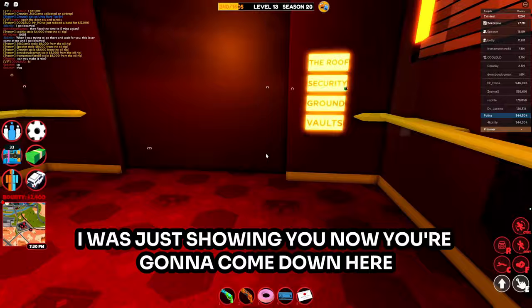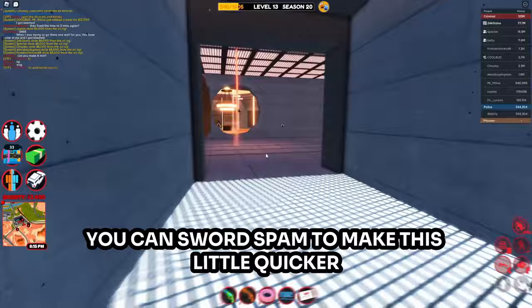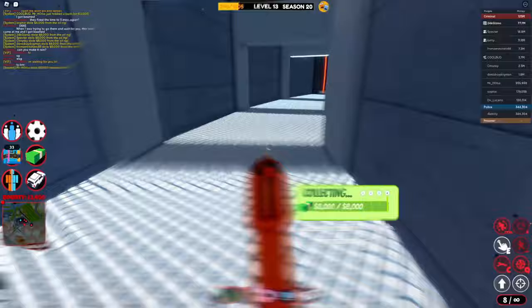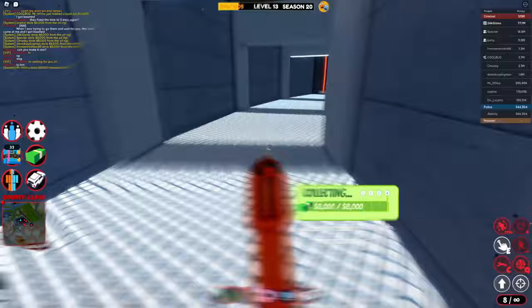Now come down here — you can sword spam to make this a little quicker, but otherwise it's going to be about the same as you normally do. Then you're just going to want to leave and cash in your money as normal. There's nothing really special you can do for casino.